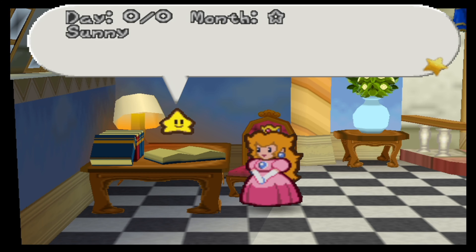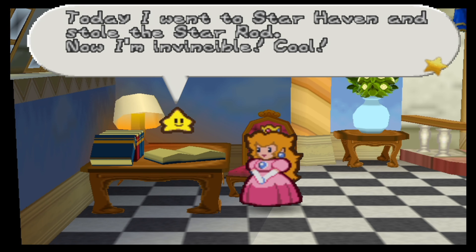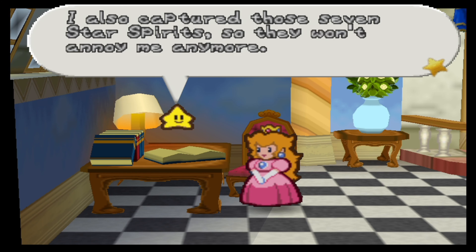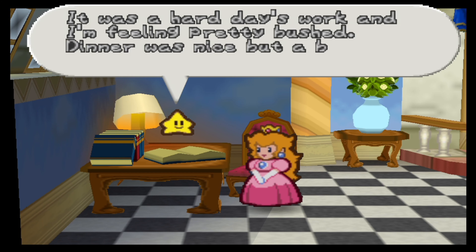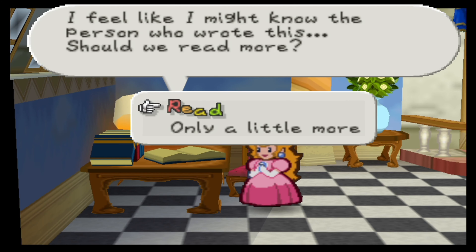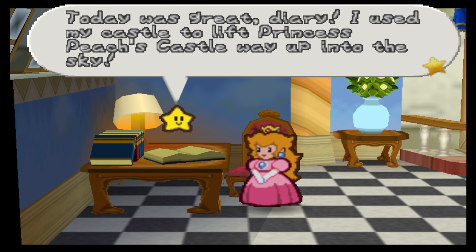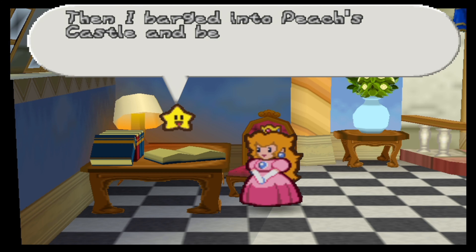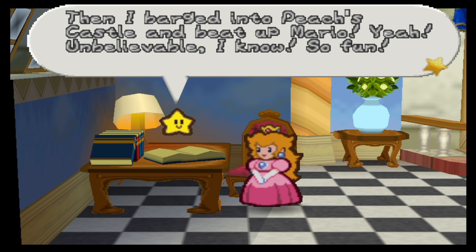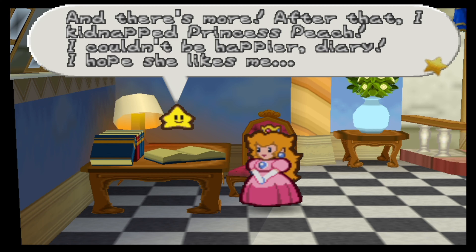Day circle circle, Month star, Sunny. Today I went to Star Haven and stole the Star Rod. Now I'm invincible. I also captured those seven star spirits so they won't annoy me anymore. It was a hard day's work and I'm feeling pretty bushed. Dinner was nice but a bit bland. I feel like I might know the person who wrote this. Should we read more? Yeah, of course. Day circle cross, Month star, Cloudy and then sunny. Today was great, diary. I used my castle to lift Princess Peach's castle way up in the sky. Then I barged into Peach's castle and beat up Mario. Yeah, unbelievable I know. So fun. After that I kidnapped Princess Peach. I couldn't be happier, diary. I hope she likes me.